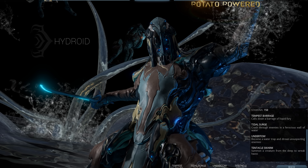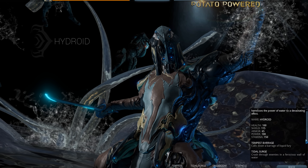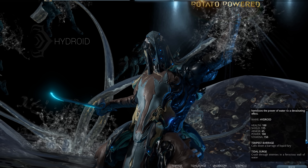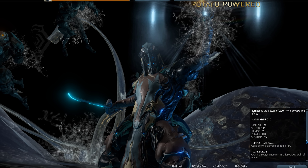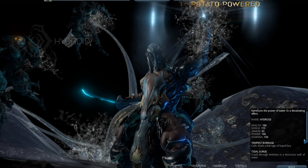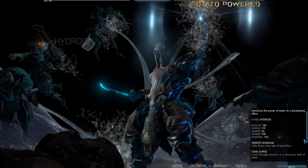His first ability is called Tempest Barrage — basically a barrage of liquid fury, though more like a mild drizzle of rain to be honest. It's his first skill so it's bound to be just okay damage-wise. His second ability is called Tidal Surge, where Hydroid charges forward on a wave, knocking down all enemies in his path and killing them if they're weak enough.